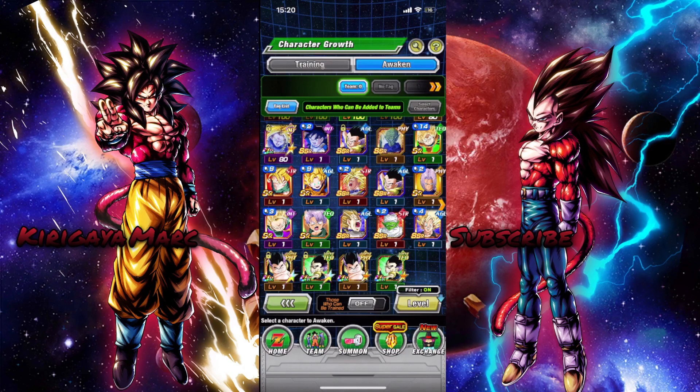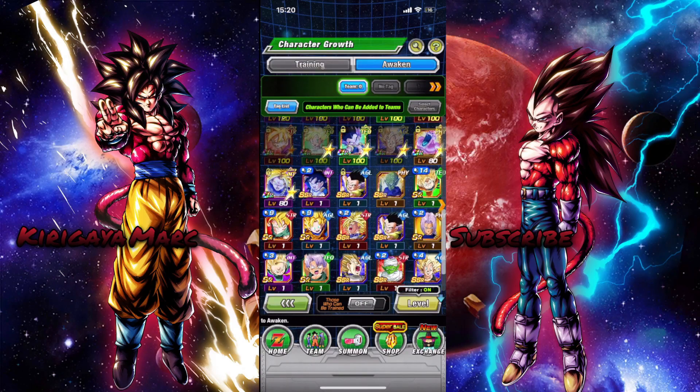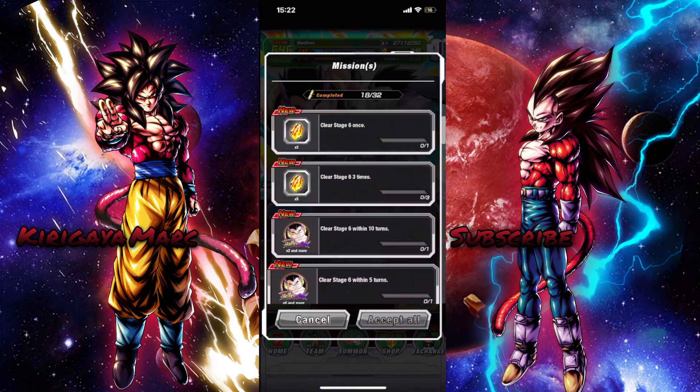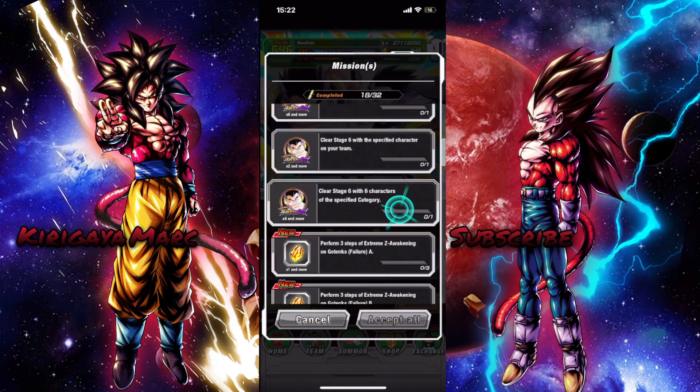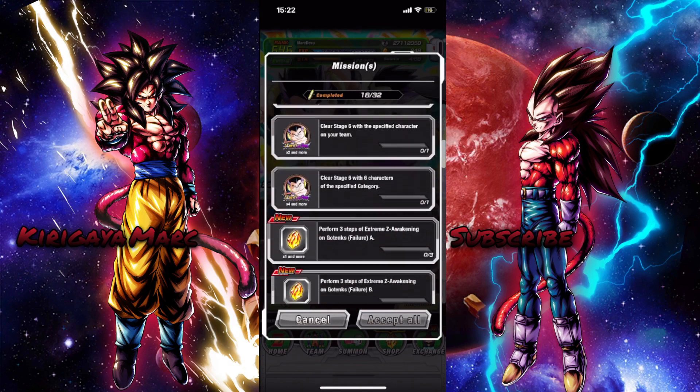So we're pretty much done with that. Let me go ahead and level them up. All you have to do is level up your main ones - you don't have to level up the other ones. We have our main Gotenks fully maxed out at SA 15, and then we have those other two Gotenks which you do need to dokkan awaken but you do not have to level them up. We're saving those Gotenks to feed into our EZA Gotenks once they become SA 20.